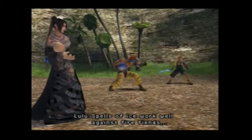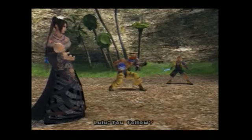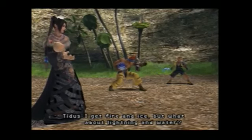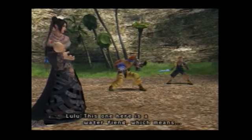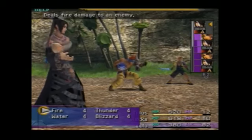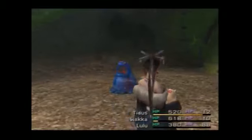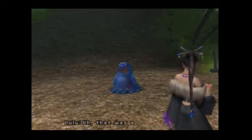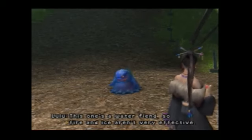Yeah, elemental affinities. Just like fire and ice — this one here is a water fiend, which means we should use thunder. However, something people don't realize — let's try using fire on it first. That's a bad example. This one's a water fiend, so fire and ice aren't very effective.